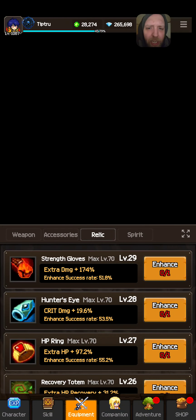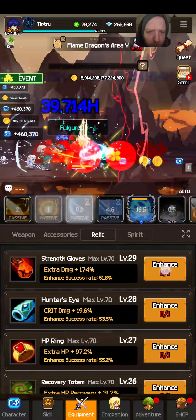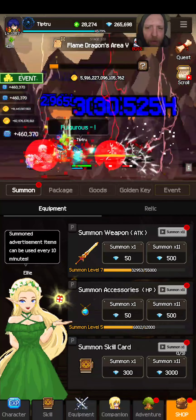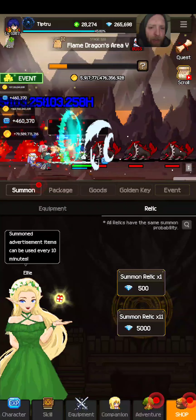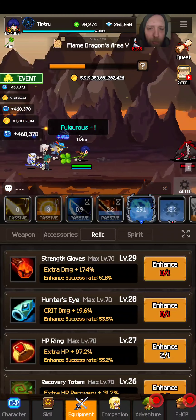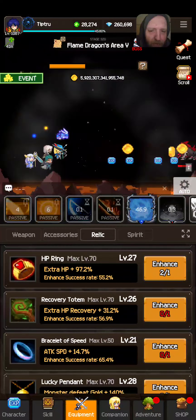This is how you enhance relics in Slayer Legend. If it says you don't have any, go to the shop, and on the summon tab next to equipment is the relic tab — it's kind of tricky to find. Summon some relics, then go back to the equipment tab and the relics you've got you can enhance.